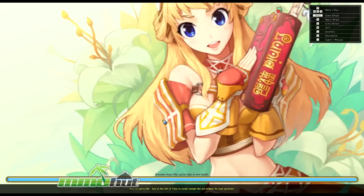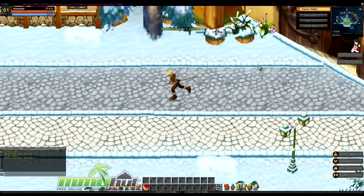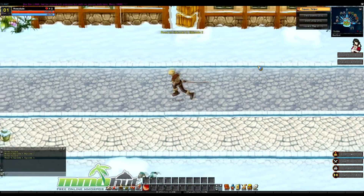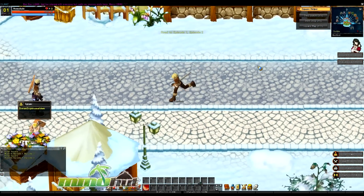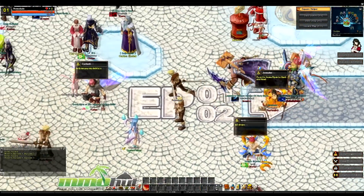Controls are on the top right, which is good. In this game, the whole game is played with the keyboard — you don't really need to use the mouse ever. Now I'm in the town square and this is really the only part of the game that's not instanced. Think of it like Guild Wars — when you leave town, basically everything is instanced.